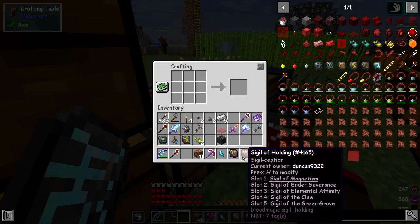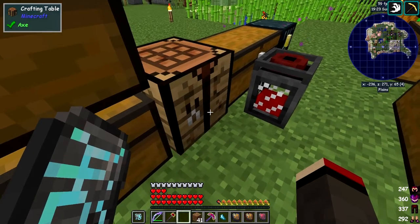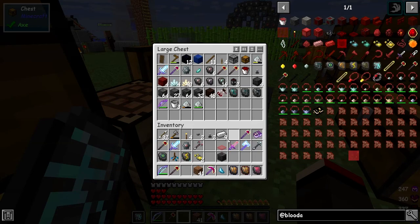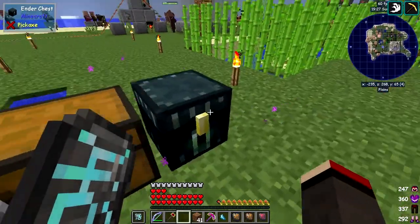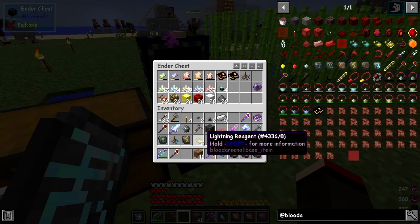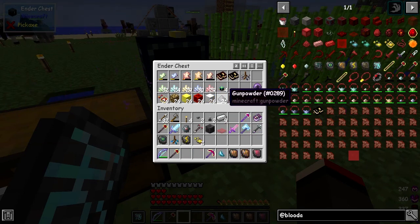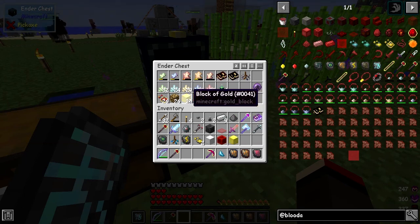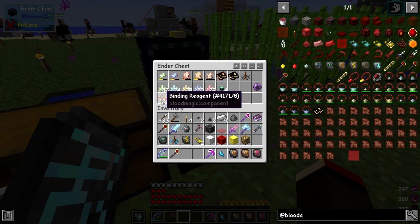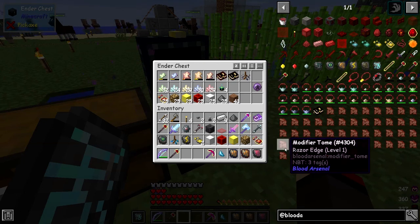Now the lightning bit is the hard bit. Let's get the items out of this chest. We need gunpowder, a block of iron, a block of redstone, a block of gold, glowstone, and some binding reagent.